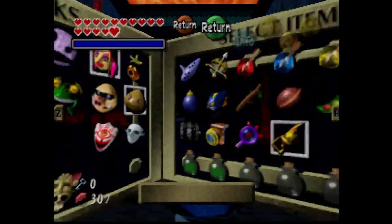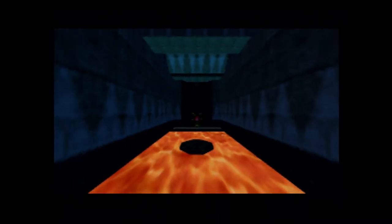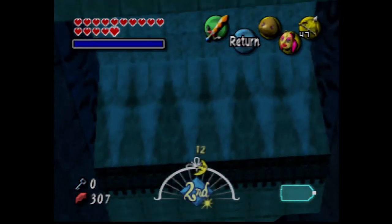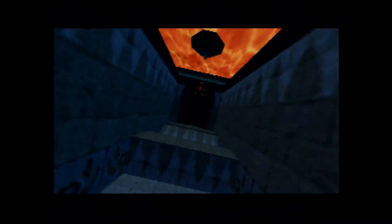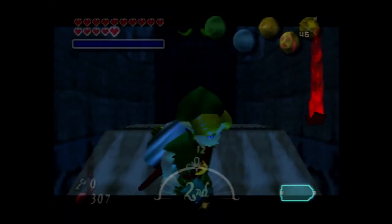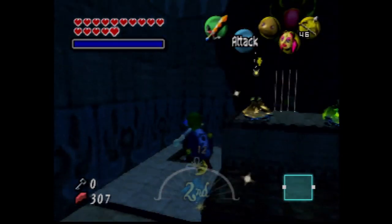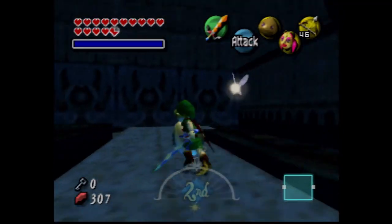We need the Goron Mask and the Light Arrows. If you have Chateau Romani, you can basically use as many Light Arrows as you want, as long as you have Light Arrows. That's kind of how you get out of that room. Are there any Stray Fairies in that room? They're not — I didn't think there were. This puzzle is a little bit of a pain in the ass. They give you magic, they give you arrows, but it's just not fun to do this puzzle.